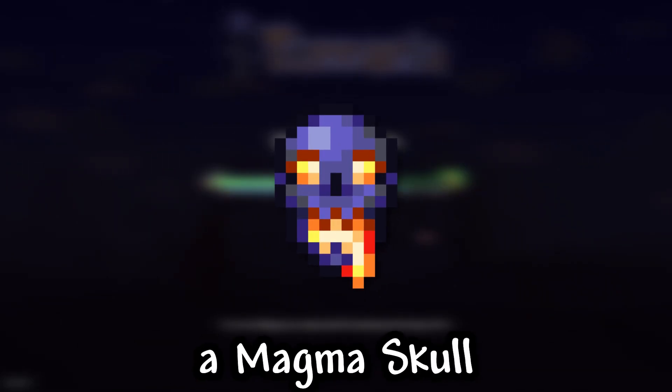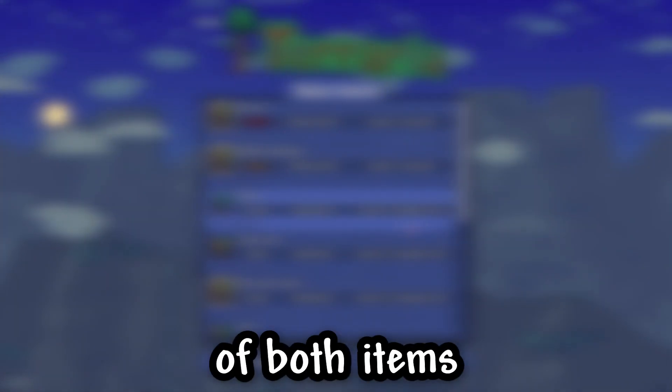I will show you how to craft a Magma Skull in Terraria. The Magma Skull is a pre-hardmode accessory crafted from a Lava Charm and an Obsidian Skull, combining the effects of both items.